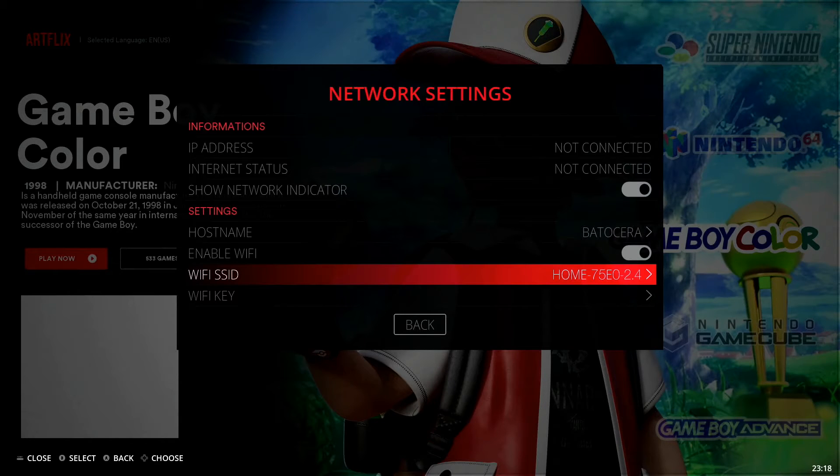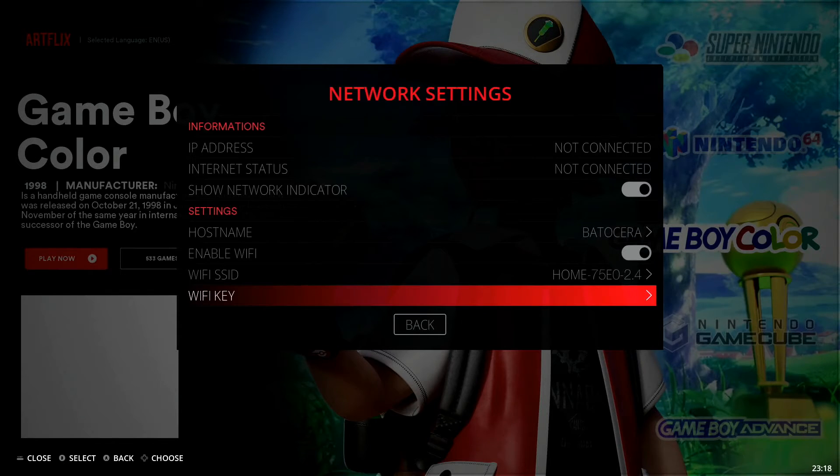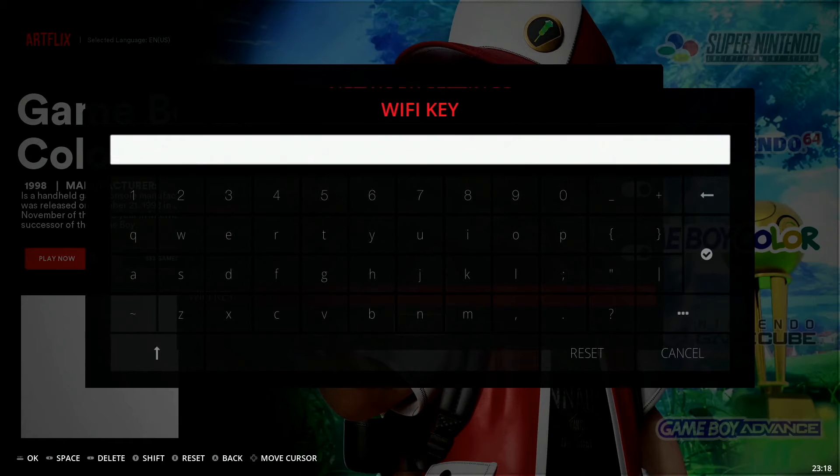Once you do that, it'll bring you back to network settings. Go down to the next option, which is Wi-Fi key. Wi-Fi key is where we enter in our password for the specific network we're connecting to. Select this option and it's really convenient because it gives you a keyboard display on screen, so you can enter everything in with a gamepad controller without needing an external keyboard.